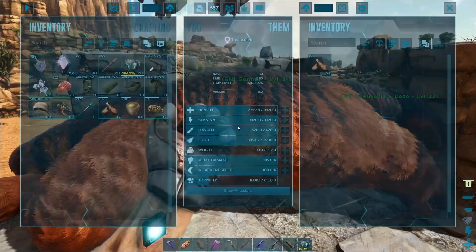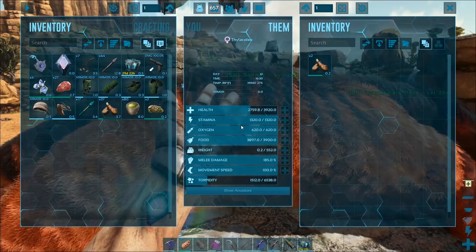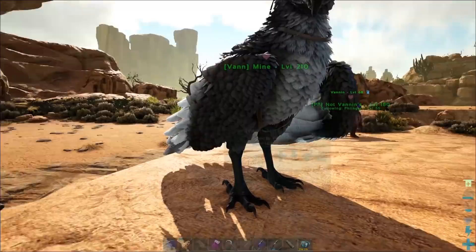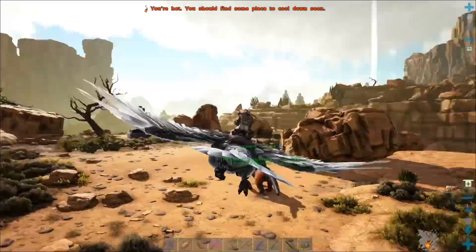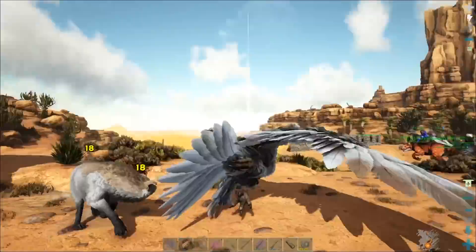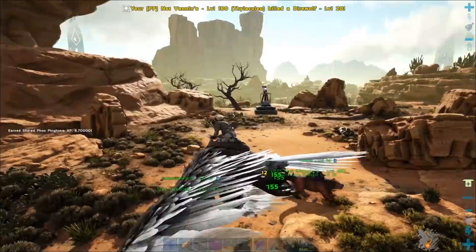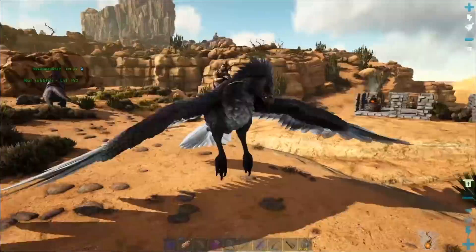6,000 melee damage — that's awesome. That is such a good start. 6,000 health, yeah, it's been a long day. This one's about to get up — just one more eat. Vannon, you can't have that thylate — it specifically says on the name it's not Vannon's. Possession is 9 tenths of the loot. All right, then I'm taking mine. I think the thylate's better. A 155 — that's a pretty decent thylate. Well, it's mate boosted. Still pretty decent.